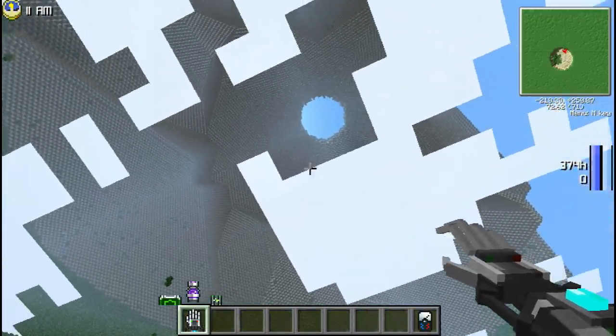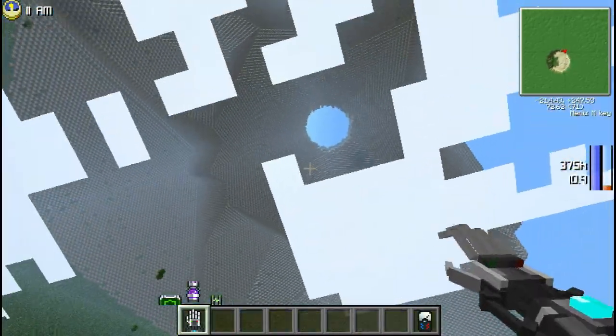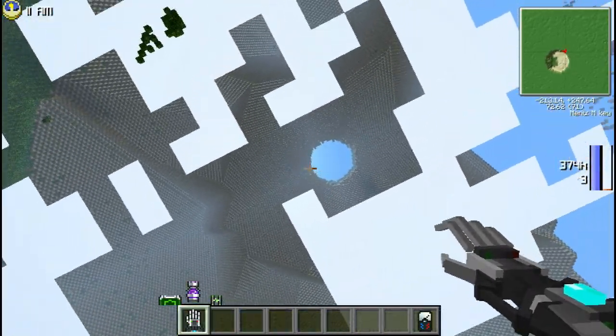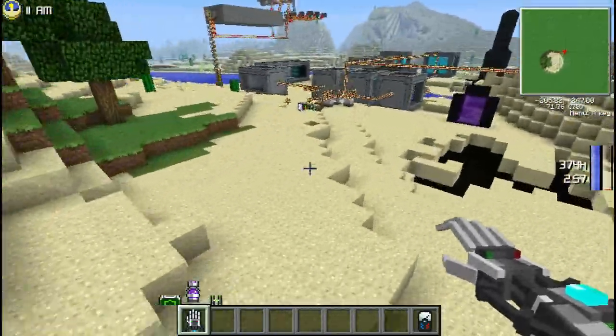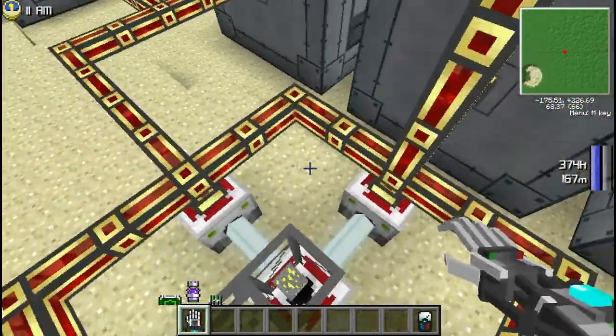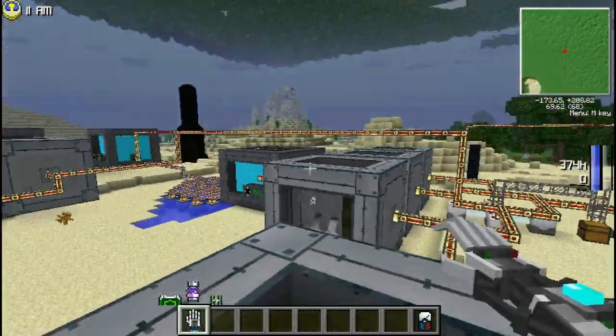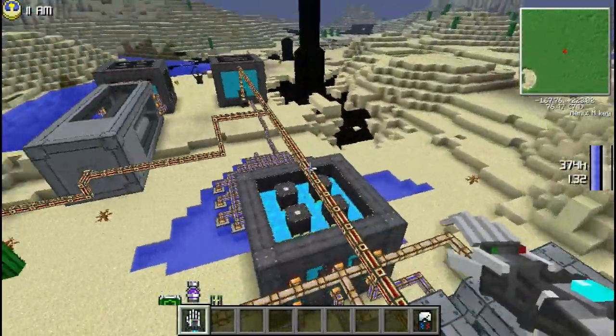You might remember from my last video that I talked about the sacred rubber tree, complained about how unreasonably big it is, and maybe mentioned the mining laser that kills you in creative mode and consumes 20,000 energy units per tick. You're probably wondering: how the hell do you generate 20,000 energy per tick?